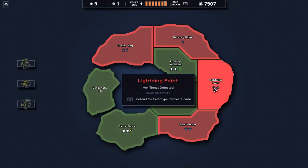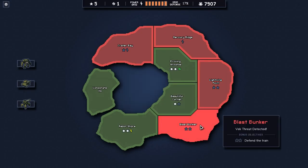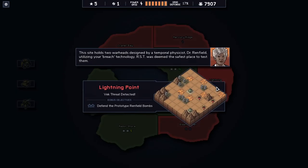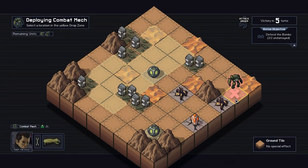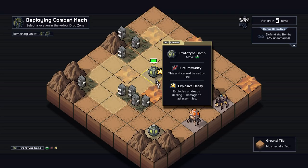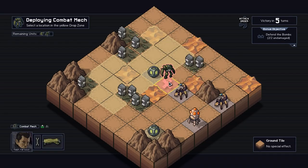So now we get to just choose one of these - do we want to defend the prototype Reinfield bombs or defend the train? The train was fun, but I've actually never done the prototype bombs. This site holds two warheads designed by a temporal scientist, Dr. Reinfield, utilizing your breach technology. So let's just try it out because this is actually a new mechanic for me. Prototype bomb: fire immunity, cannot be set on fire, and explodes on death dealing one damage in adjacent tiles. So you're just supposed to defend them. It's kind of boring actually - you can utilize them to kill, but they want you to keep them alive.